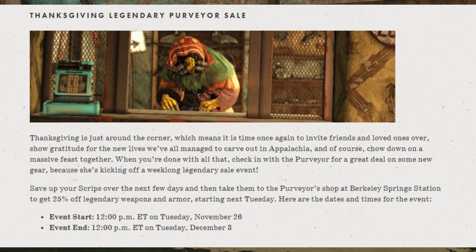Murmur will be back for a legendary purveyor sale. Thanksgiving is just around the corner, which means it is time once again to invite friends and loved ones over, show gratitude for the new lives we've all managed to carve out in Appalachia, and of course chow down on a massive feast together. When you're done with all that, check in with the purveyor for a great deal on some new gear, because she's kicking off a week-long legendary sale event. Save up your scripts over the next few days, and then take them to the purveyor's shop at Berkeley Springs Station to get 25% off legendary weapons and armor starting next Tuesday, November 26th, through Tuesday, December 3rd.